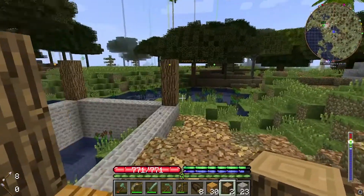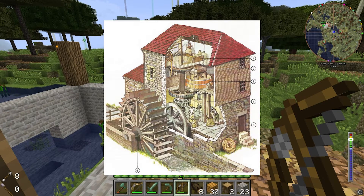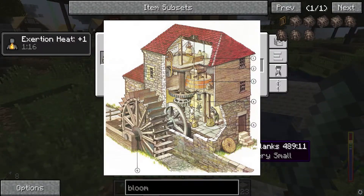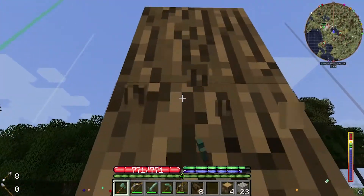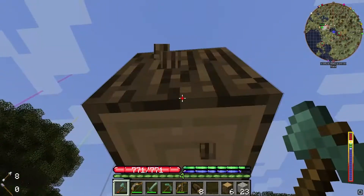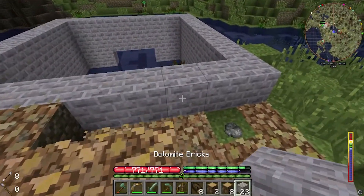I should pull up the picture of the mill as I'm building so I can make sure I'm doing this correctly. This picture is really cool because it shows the interior and how it works. Looking at it, there are no pillars, so let's take those out — I get more wood back from those blocks anyway. The oak will work out perfectly with the color in the picture. It looks like there's a smaller room in the back behind the main building.